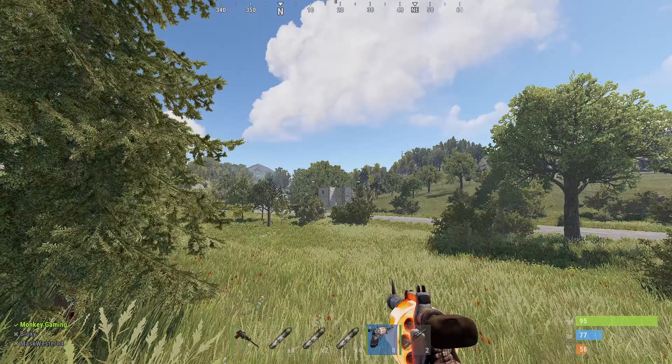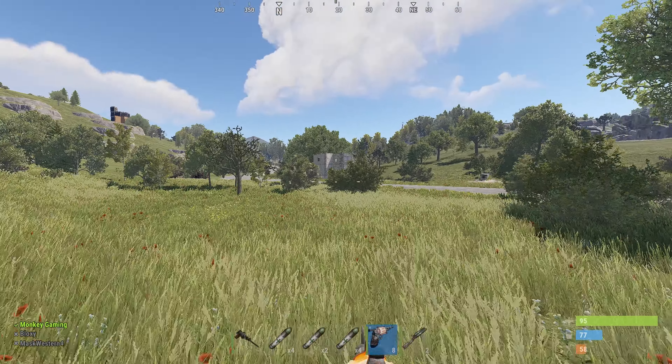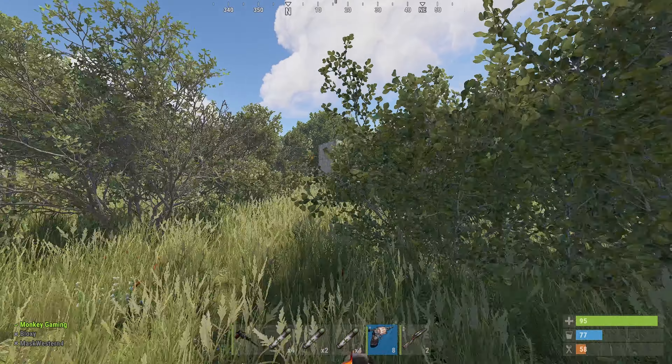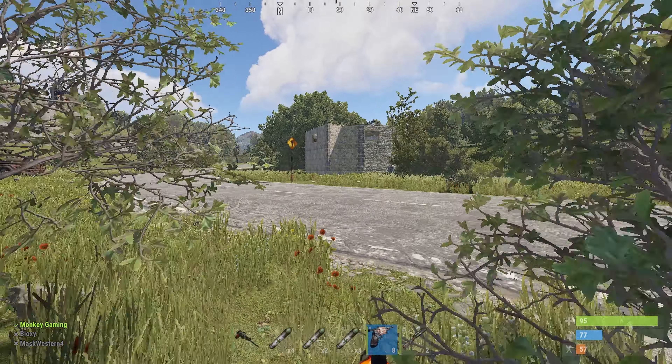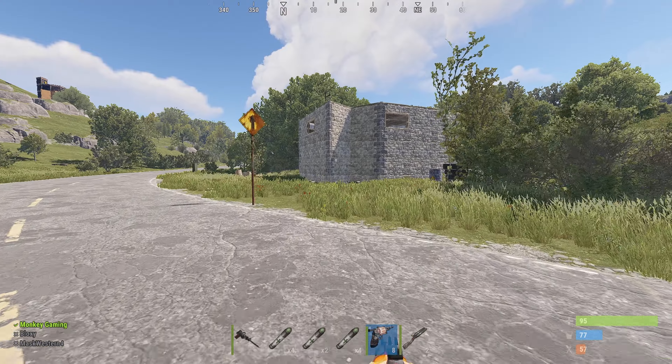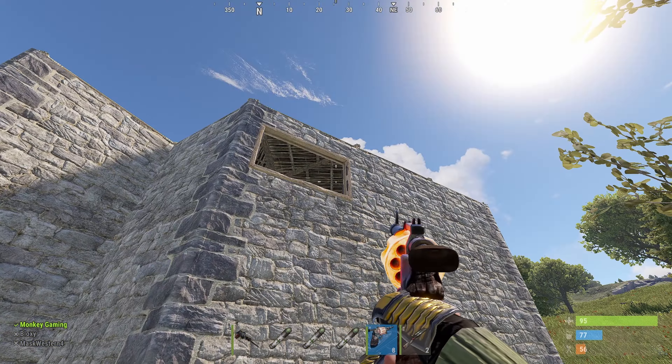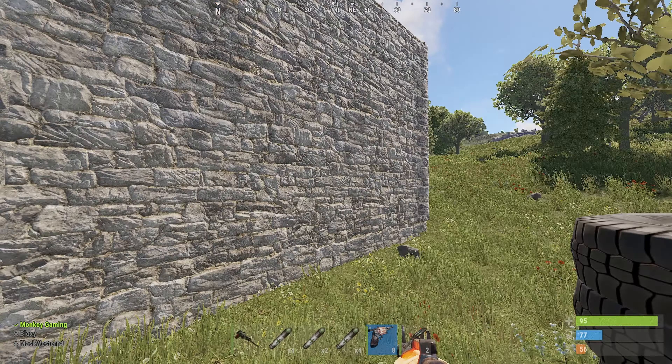We're close to my house, I'm gonna go check out that place. I could eco raid if there's a soft side on this place, but it doesn't look like there is. Looks like there's some weak roofs though.